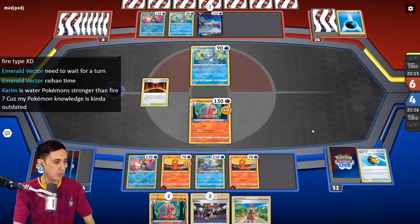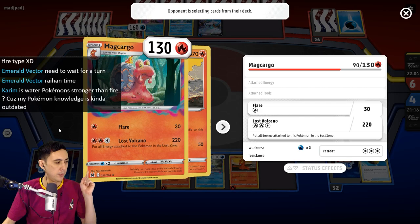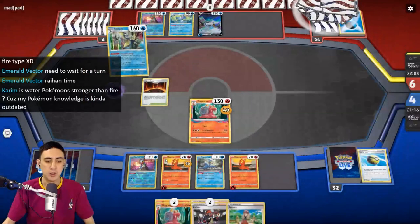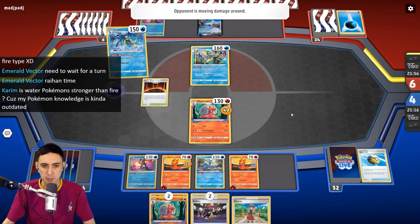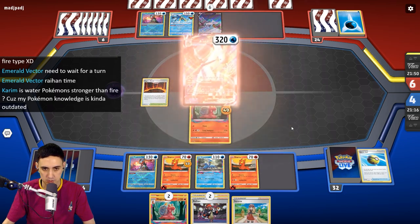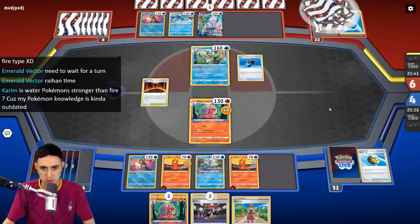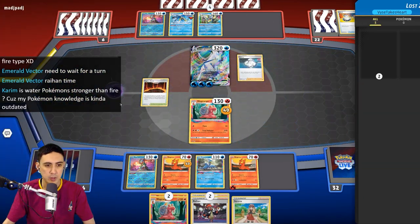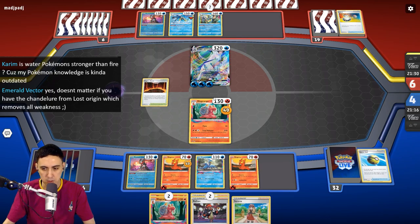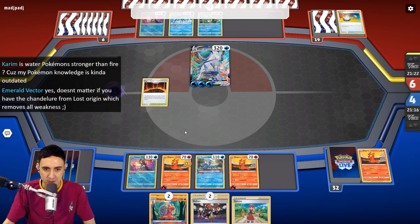Is Water stronger than Fire? Of course, Fire Pokémon generally have a weakness to Water — you can see the Water weakness here in the bottom left-hand corner. But that's not always the defining factor in a matchup; it just gives them an advantage for sure. We might not see an attack out of our opponent here, which is something I was sort of afraid of. This is the outcome I wanted. We've only got three cards in the Lost Zone, so it is going to have to be a Mikago turn. It doesn't matter if you have Chandelure which removes weakness.